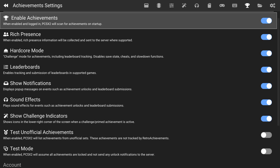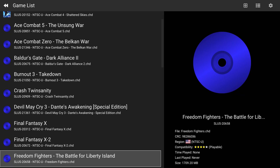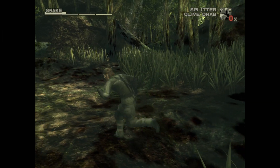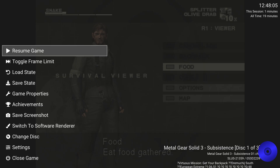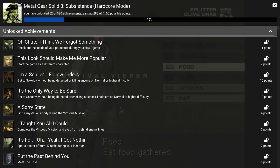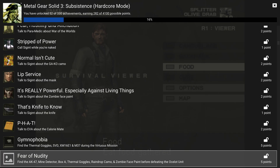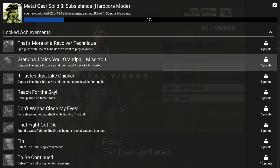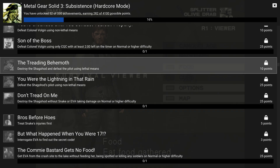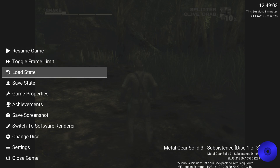Once you have everything set up how you desire, head out to your games list and load up a supported title. Let's go ahead and load Metal Gear Solid 3. When you load up the game, you'll see a notification about the achievements that are available. Once you are in gameplay, you can check achievement progress and status anytime by going into your in-game menu and clicking A on the achievements button. It'll show you your progress, your locked achievements, and your unlocked achievements. Very convenient — it's all built in. It also shows your statuses down in the bottom right-hand corner of the screen.